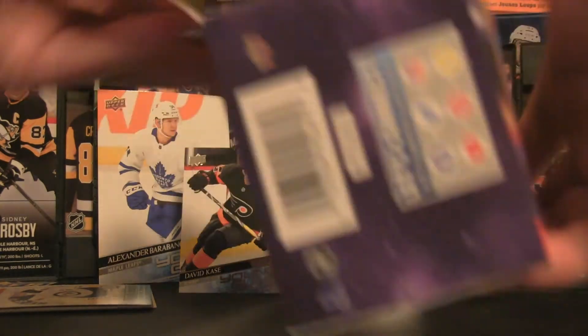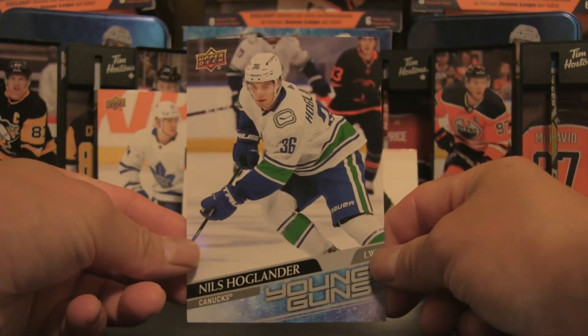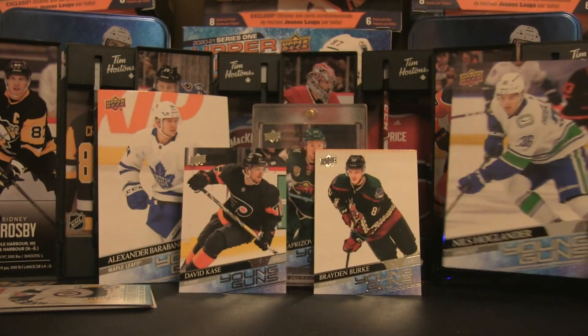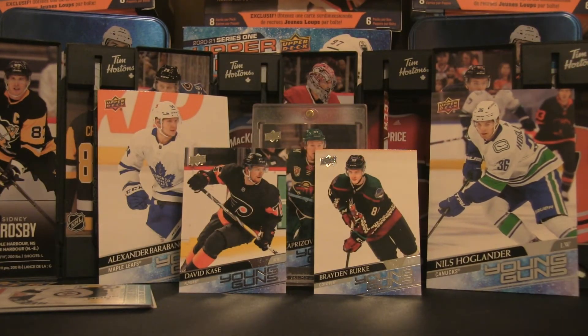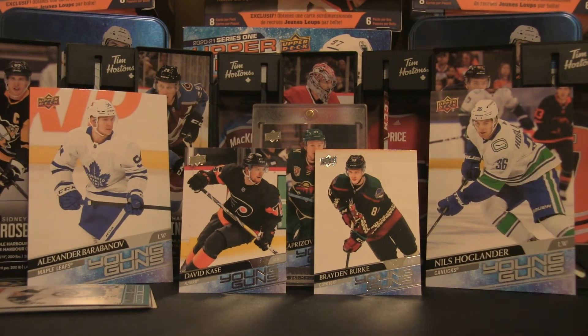We'll do the same thing — we will reveal the oversized Young Gun first, and we have a Nils Hoaglander. Hoaglander! Young Guns Jumbo — that is pretty sweet. Let's put that over to the left.